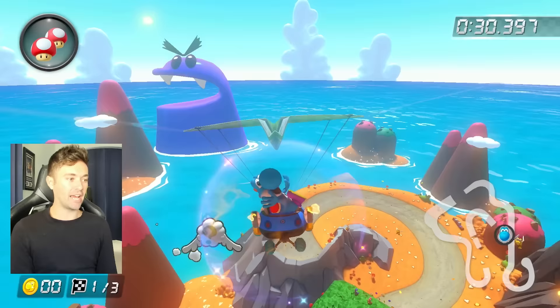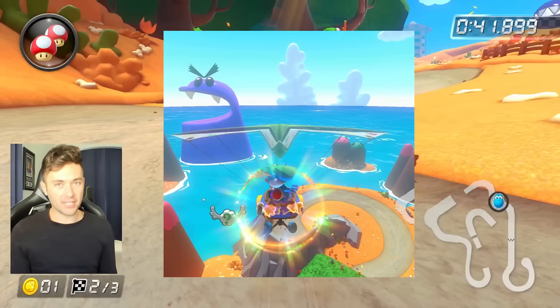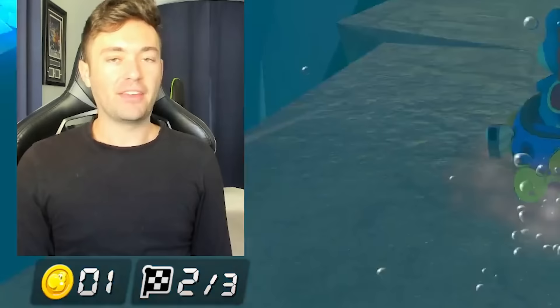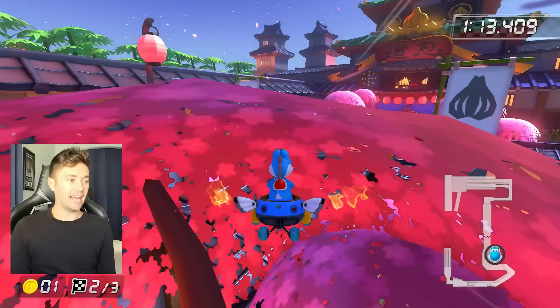Everyone likes Yoshi's Island — I'm noticing. You want to aim for where the question mark block isn't, because it moves so fast that if you're trying to pinpoint it and shooting directly for it, it'll move by the time you get there. The gliders are not extremely reactive like in Mario Kart 7 — if it's up, shoot down, and if it's down, shoot up.